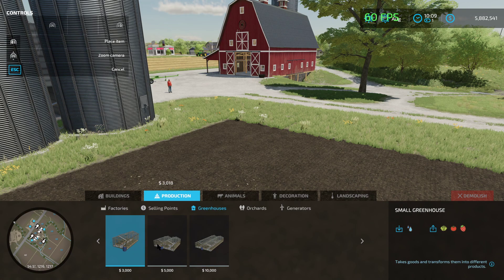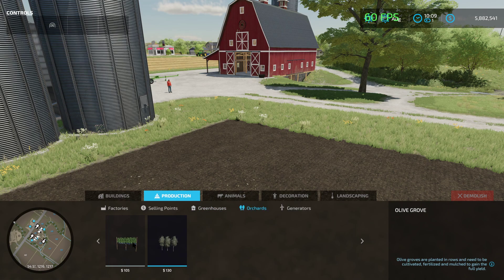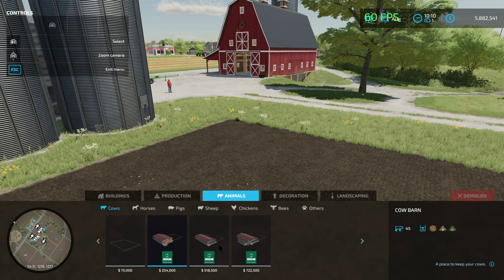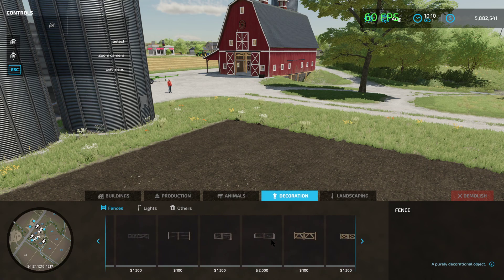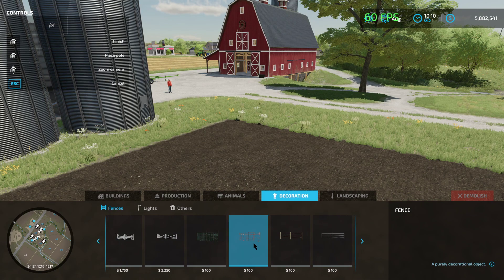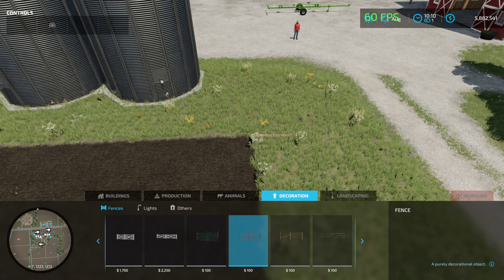You have some greenhouses: lettuce, tomatoes, and strawberries. Orchards for the grapes and olives. Then your generators, solar collectors, and wind turbines. Animals — animal pens for cows, horses, pigs, sheep, chickens, bees, and others like the doghouse. Decorations — this is the best part of the build mode so far. Look at all the different fences you can put down. Just for demonstration purposes I'm going to put down this orange construction fence.